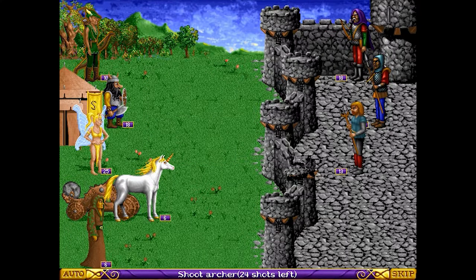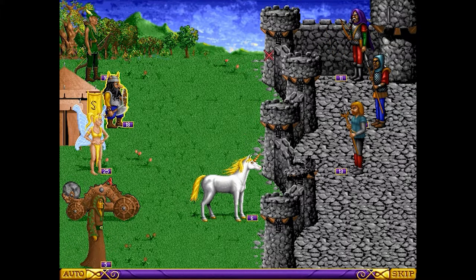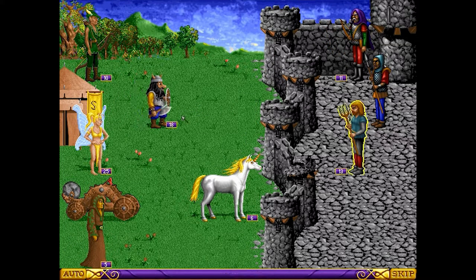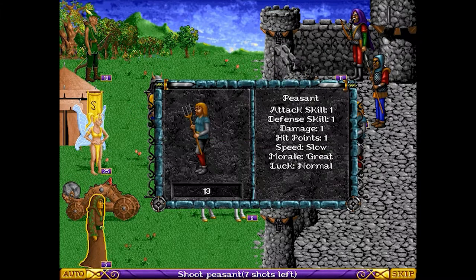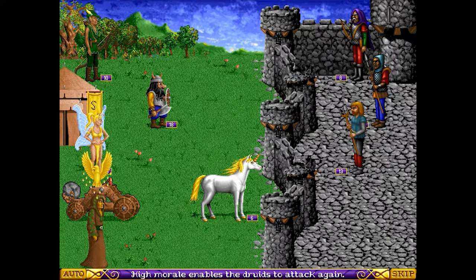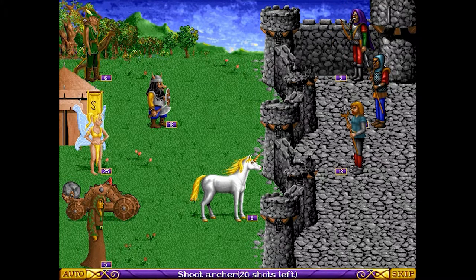HOMM 1 has a unique resource system which involves capturing or claiming resource production nodes, such as sawmills for wood or crystal mines for crystals. These resources are then used in the construction of your castle and in the hiring of troops. When you complete all your actions for the day, you click the enter button, which also signifies the passing of one in-game day. At the beginning of each day, your hero's movement points are restored, you get resources for each mine you control, and you are then able to build an additional structure in your castle.